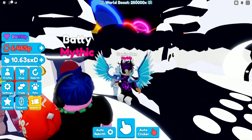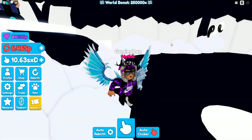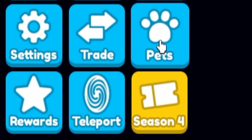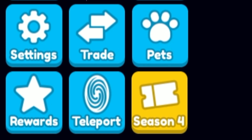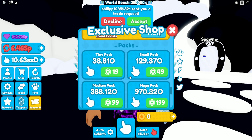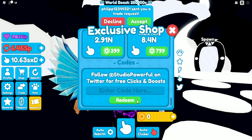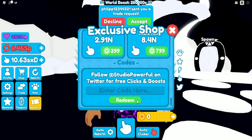To redeem codes in Rebirth Champions X: go to the left side, click where it says Shop, then scroll down and the code menu will come up. These codes are in no particular order, so let's just get into it.